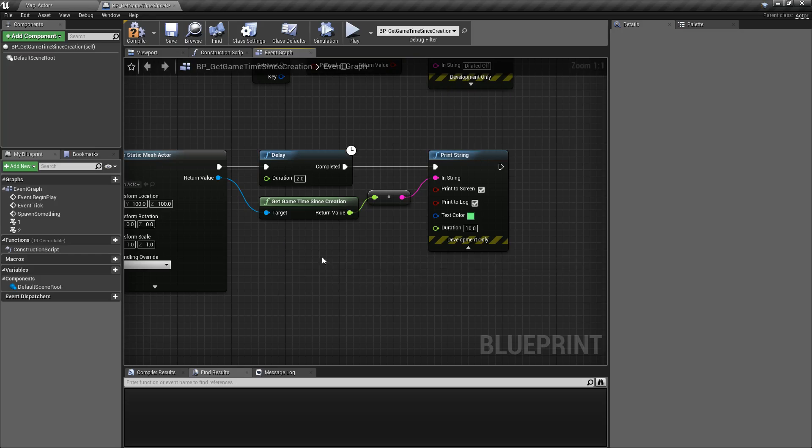That's our Get Game Time Since Creation node — it lets us know how long something has been alive in the world, specifically an actor, since actors are what exist in the world. It is affected by slow-mo and pausing, so time dilation. It's useful for example if you have a manager that spawns in some enemies and you want those enemies to die after a certain amount of time. Instead of having them tick or manage themselves, something else can query the actor and say how long have you been alive for, and then do something accordingly.